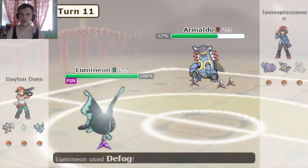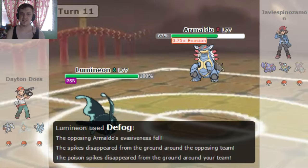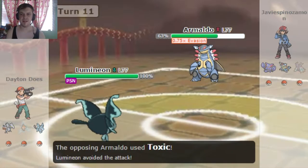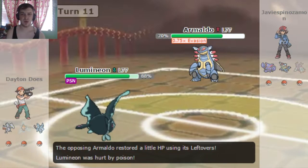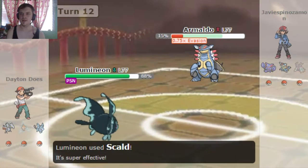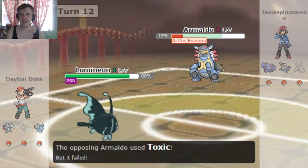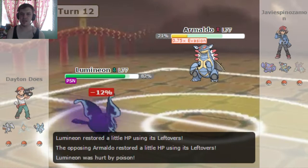I don't have a Gengar in this round, so I go for Defog with Lumineon to get rid of those Toxic Spikes. I do have my Skarmory still up. He does not have his Toxapex, so I can set up my Spikes again, although it will take a few turns to do so. Kind of takes the momentum away, but Skarmory's just a massive wall, so I don't think it's going to affect things that much. He goes for the Toxic now, which is not gonna work because I'm already poisoned with the basic-ass poison.